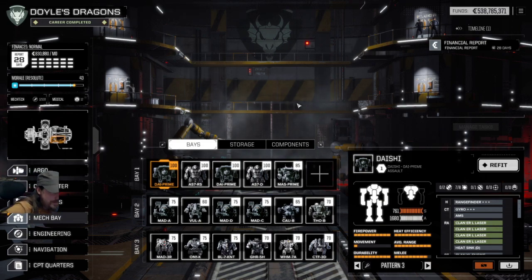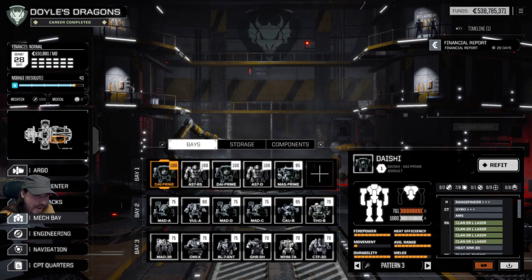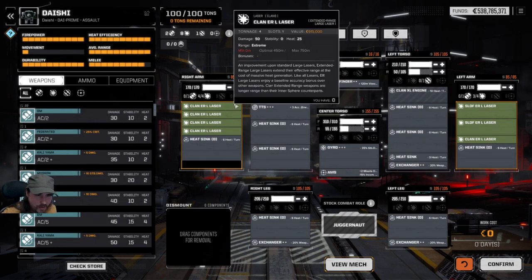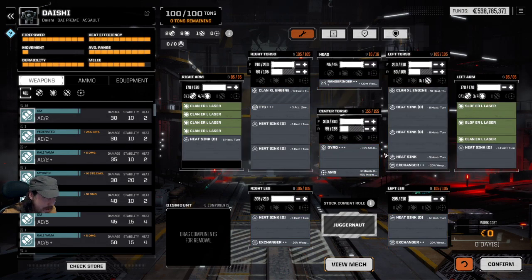Okay, the cat has been shooed away — there will be no throwing of cats on my stream. Right, so you can't see the Daishi model — it's a community asset bundle thing Harry doesn't have control of, so hopefully that'll get fixed one day. But you can see what I've got in this one — let's go to refit. I have some clan tech here; I've just got standard Inner Sphere double heat sinks so you'll see the big double heat sinks, an AMS, a gyro, a 120-metre range finder, and seven ER Large Lasers.